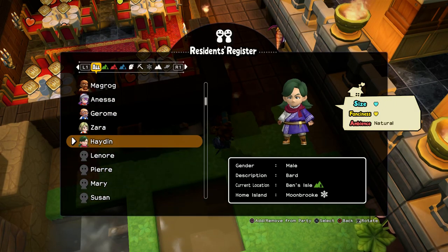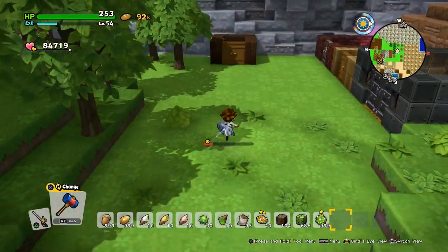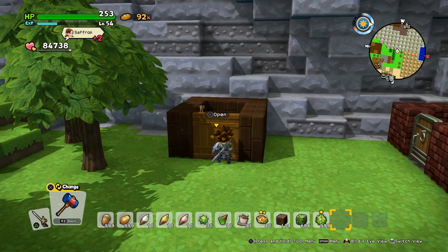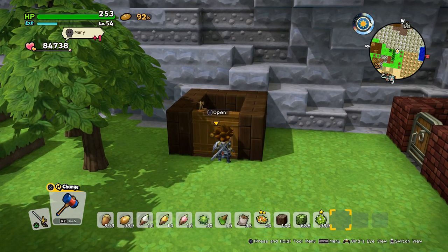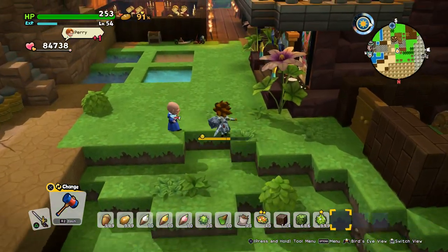All he needs is a small room with very little fanciness, and the ambience is natural, which is one of the easier ones. Just make this and you've completed the tablet targets to make your villager happy, which some of you are missing.